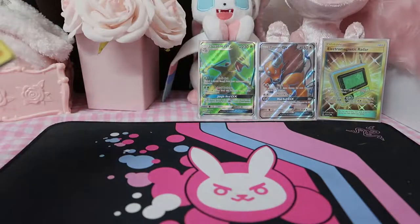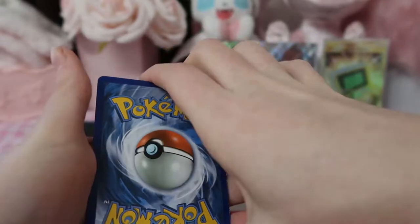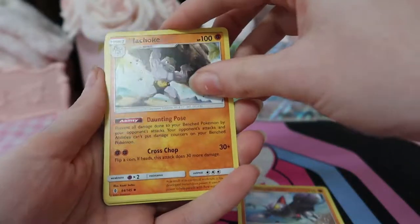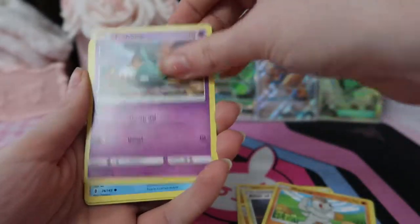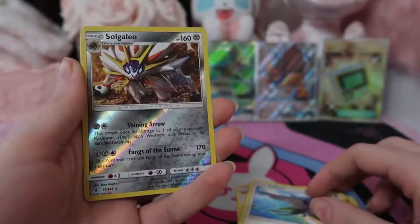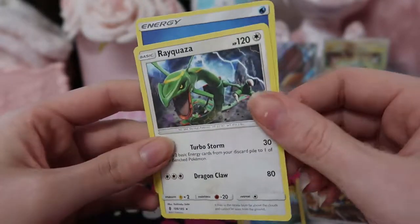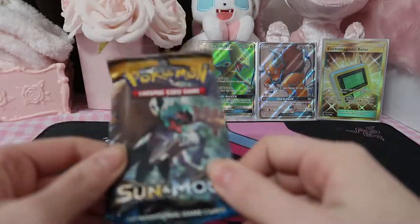We've now got some Guardians Rising. Guardians Rising used to be a very kind set to me — I did pull two Tapu Lele GXs at the time when they were sitting around the $80 to $100 mark. Marowak, Alolan Sandslash, Machop, Trubbish, Delibird, Jangmo-o, Tylo, we got a Solgaleo as the reverse, and a regular art Rayquaza — no holo there.